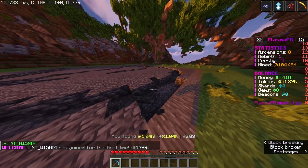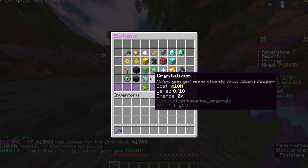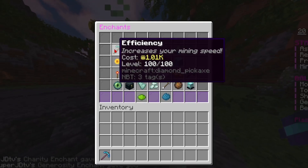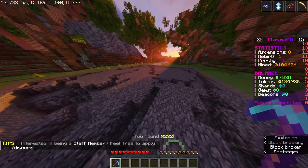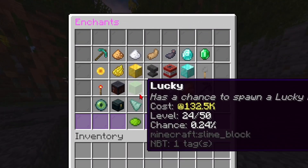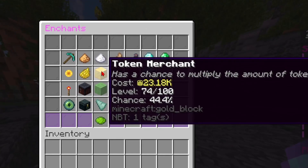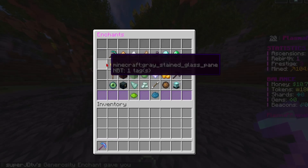When you right-click on your pickaxe you have all these enchants you can do. The first level I've kind of maxed out besides fortune and greed. Efficiency — you don't need a hundred levels of efficiency but you can do it if you want. I would recommend getting key finder and then doing as much as you can on these three: token merchant, tokenator, and token finder.